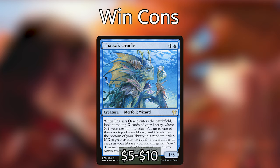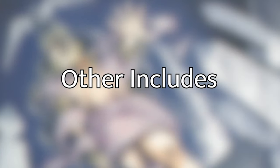Our final win condition is Thassa's Oracle. It's in here primarily because I love the card. Even without winning outright, it lets us manipulate the top cards of our library to guarantee what we draw. It's not impossible to manually draw through our entire library, and it serves as a great fail-safe if the game goes really long and we've expended resources with an emptying library.